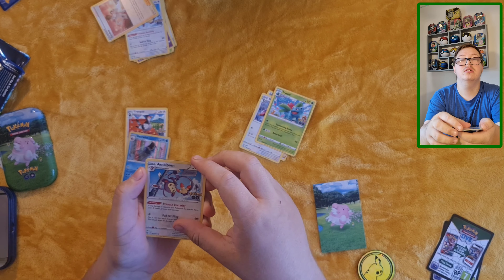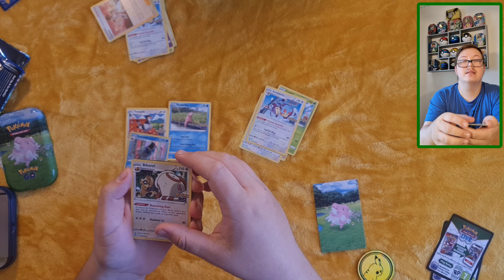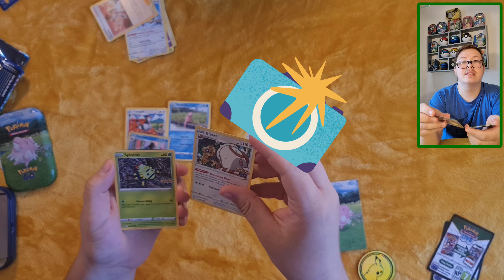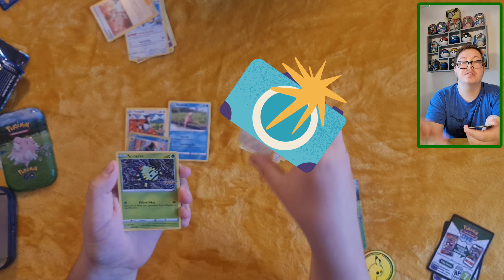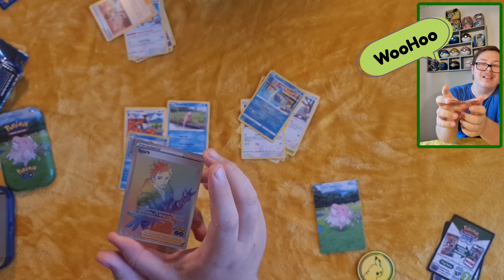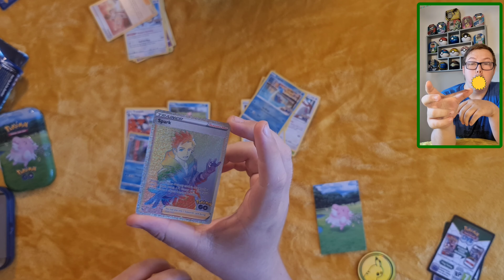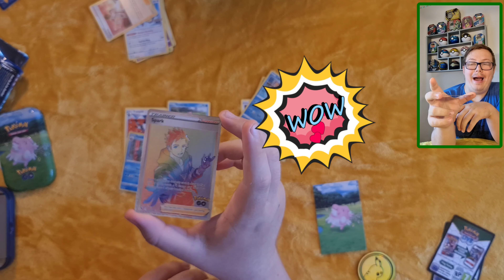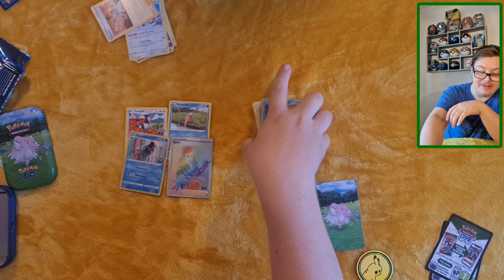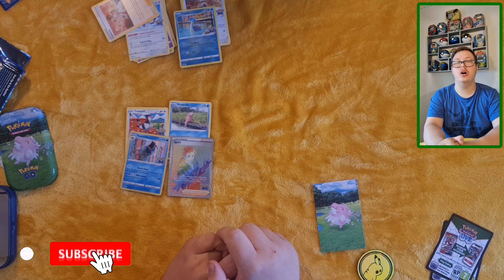Swinging round: got Blanche and Pheasant, Ivysaur, Ambipom, Slowpoke — which I'll put as my least — the Barrel with a surprise encounter with Smeargle, Spinarak, Pidove, Reverse Holo Lapras, and a Rainbow Rare Spark — wow, that's a new one! That looks really shiny. That one's obviously my favorite.